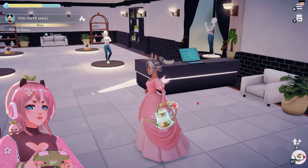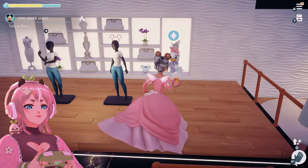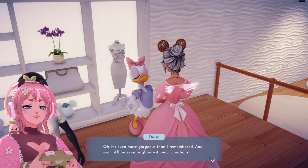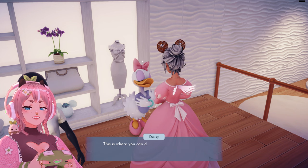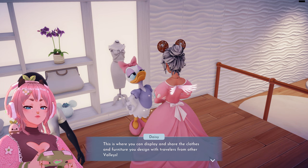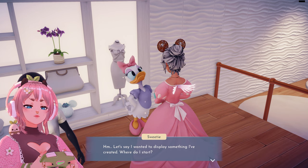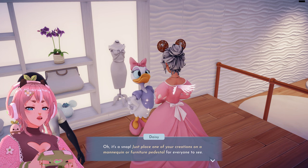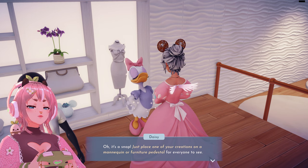Talk to Daisy. 'Oh, it's even more gorgeous than I remembered, and soon it'll be even brighter with your creations. Welcome to the boutique, sweetie. This is where you can display and share the clothes and furniture you design with travelers from other valleys.' Let's say I wanted to display something I've created — where do I start? 'It's a snap — just place one of your creations on a mannequin or furniture pedestal for everyone to see.'